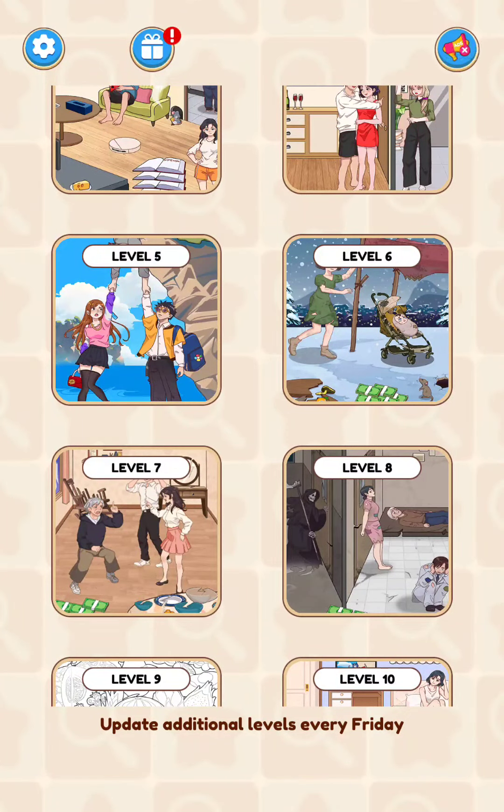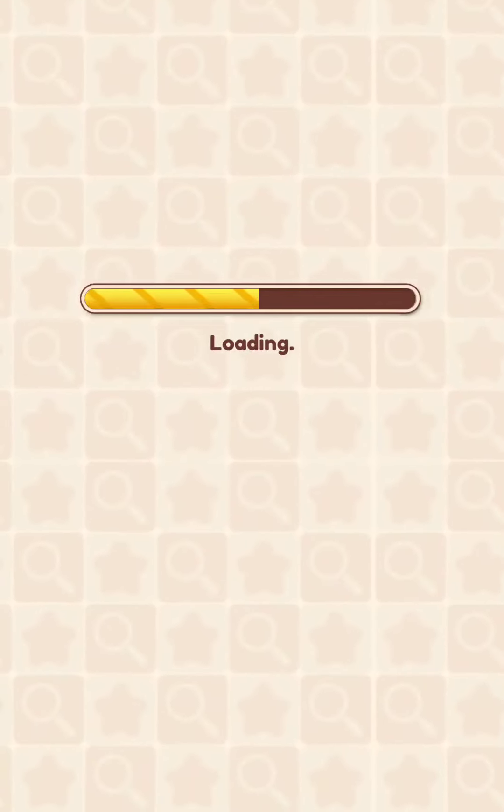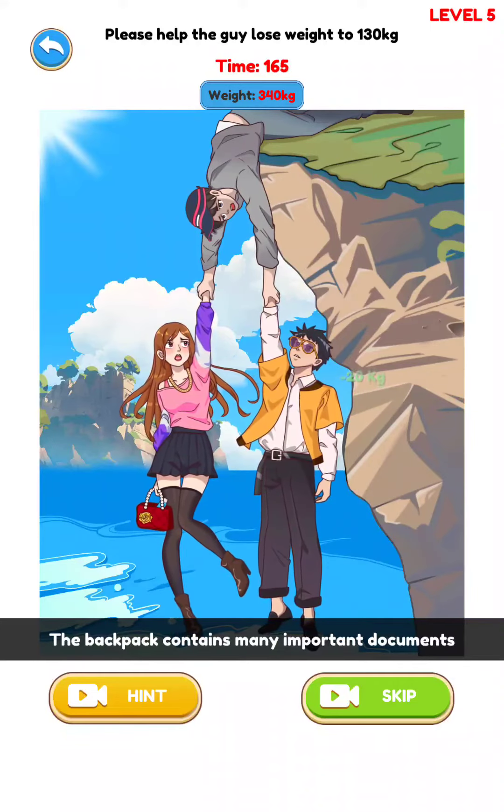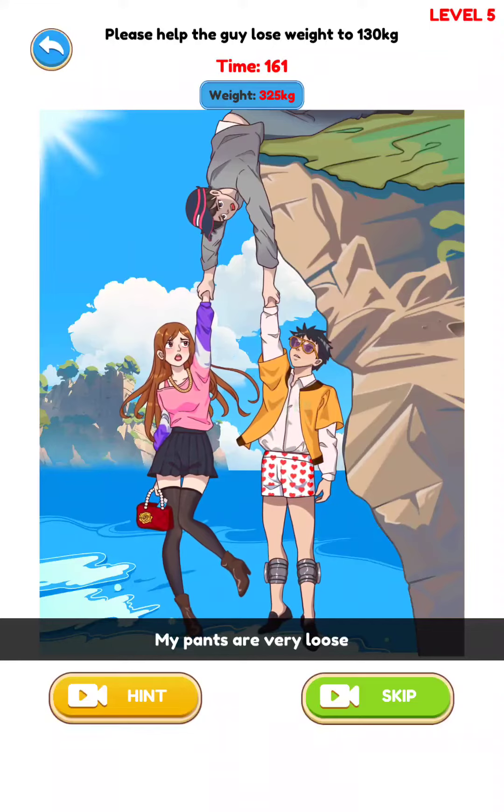Annoying puzzle game level 5 — please help the guy lose weight to 130 kilos. The total weight is 360, so you need to remove some of the items like the backpack, the belt, the weights, and then the shoes. Shoes cannot...